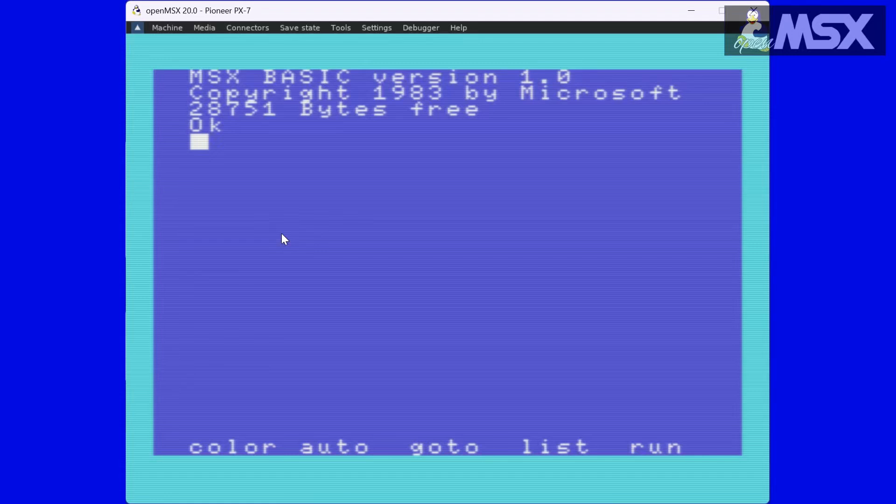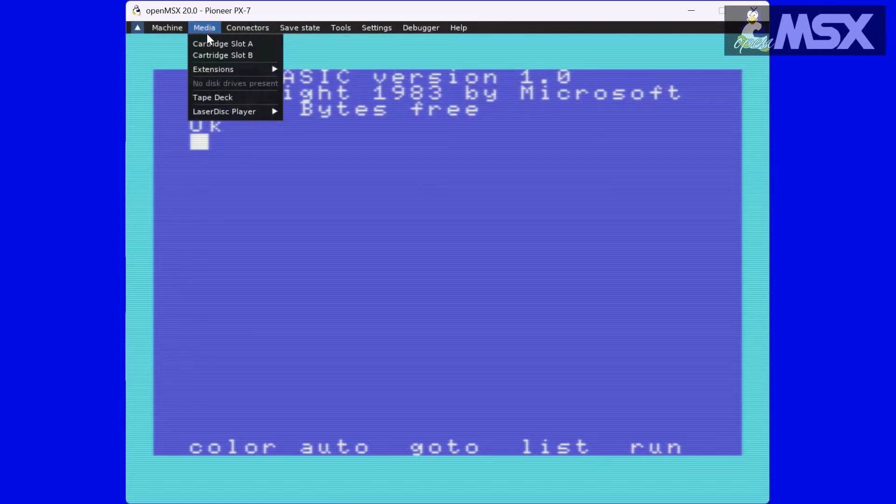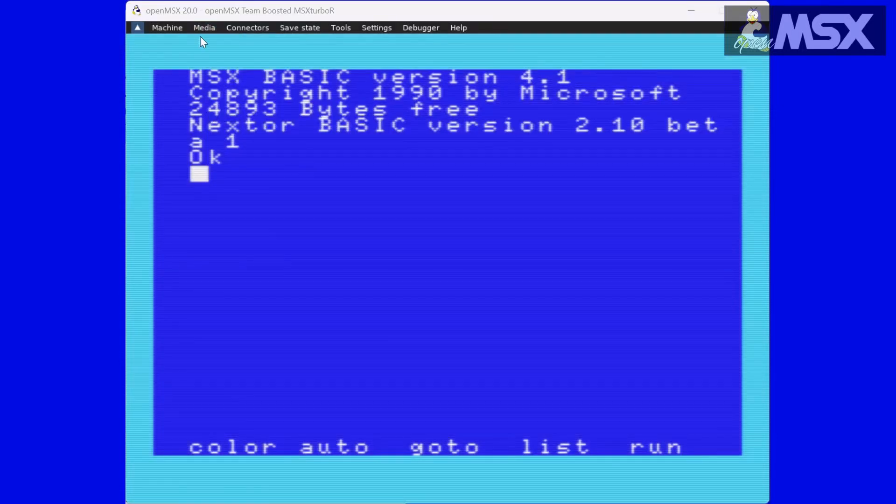This allows you to experience the subtle differences as well as the evolution of the platform. But the emulation goes beyond the computers themselves. OpenMSX allows you to virtually connect peripherals just as you would with an original system: joysticks, cassette players, printers, even Laserdisc players, as we just saw.